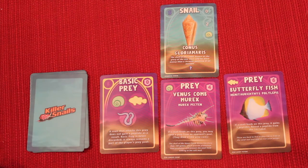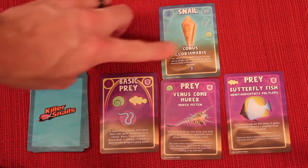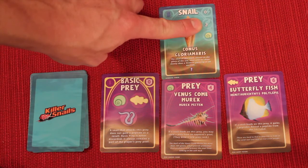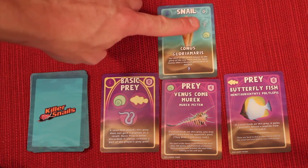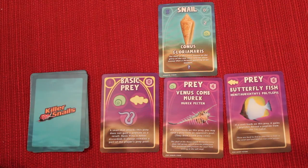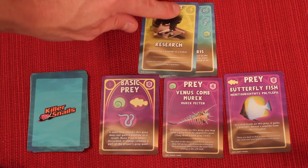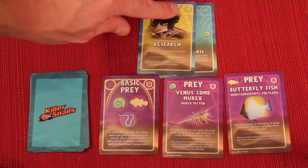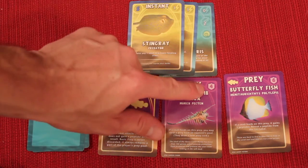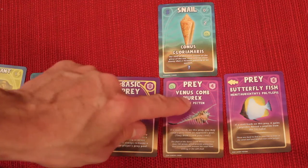Another action you can take is having the snail attack. You look at the snail's icons — if they match up with a prey, that snail can kill that prey. The snail has a starting strength (say, two) and the prey has a defense (say, four), so you need to reach at least four. To activate the attack, you always have to discard one card. Each card has an attack value ranging from zero to many, so you discard enough cards to reach the prey's defense value. Once you do, the snail has now eaten and those discarded cards go to your discard pile.